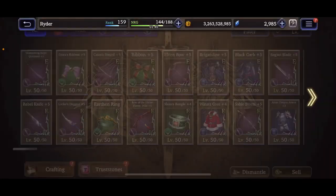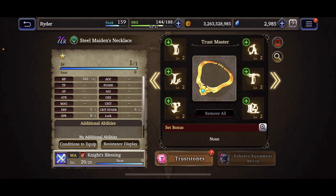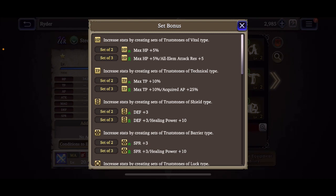Going to Equipment then Truss Stone, you can see two sides. The left side has I, L, and P — note that the L is actually Justice; it's a backwards J in the UI. That left side gives you six different set bonuses to choose from. The right side has A, T, and G with six other set bonuses. For example, a set of two gives Max HP +5%, and a set of three gives Max HP +5% plus All Elemental Attack Resist +5%.